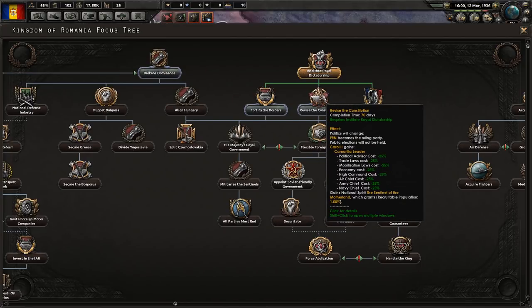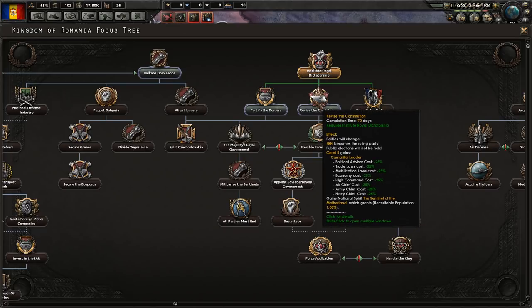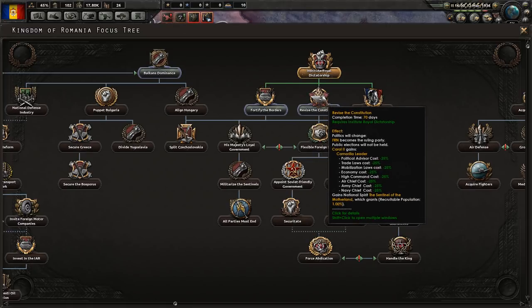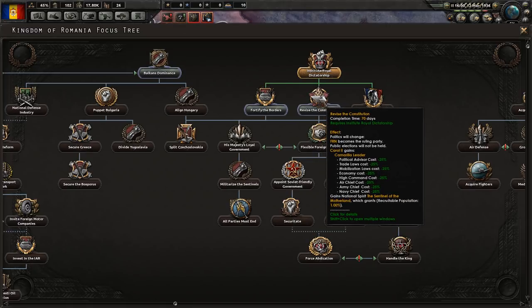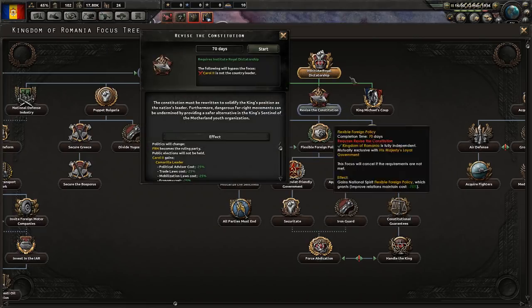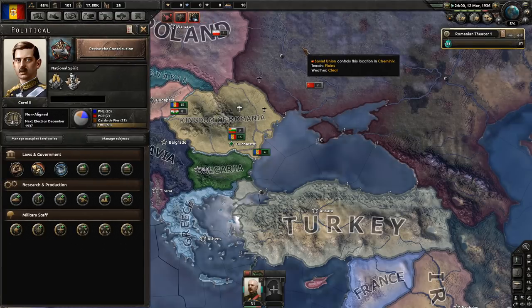This is what makes Carol actually somewhat good. We get a political advisor cost reduction of minus 25% across the board for almost every single field, which will save us a lot of political power - almost making up for how much he costs us. It also gives us an extra 1% recruitable population, which means more men we can field in the military.